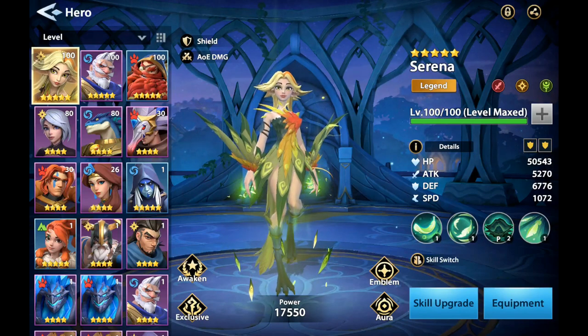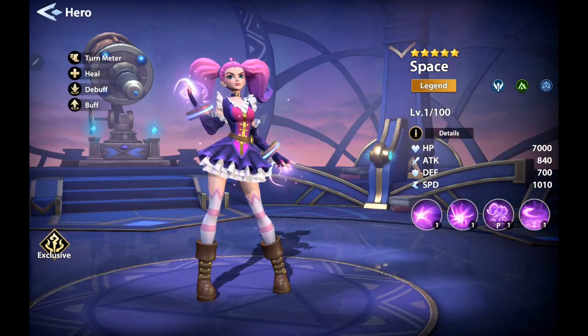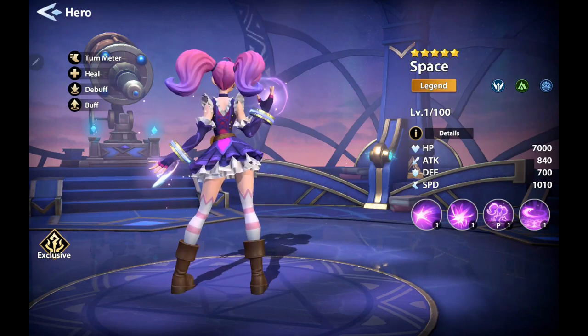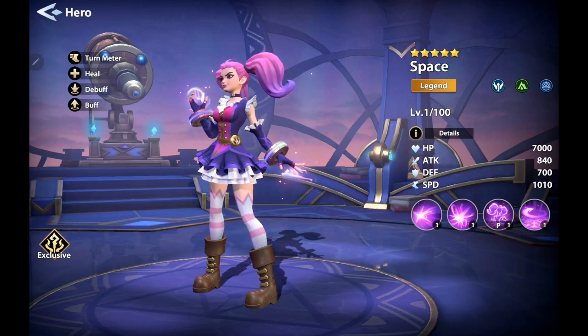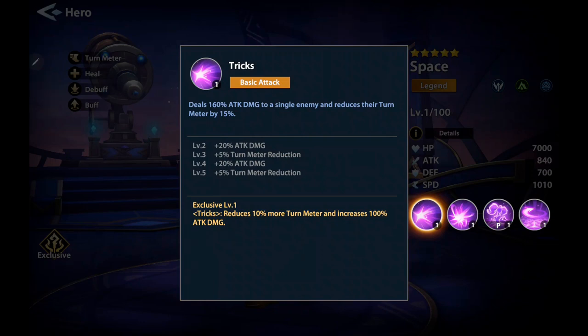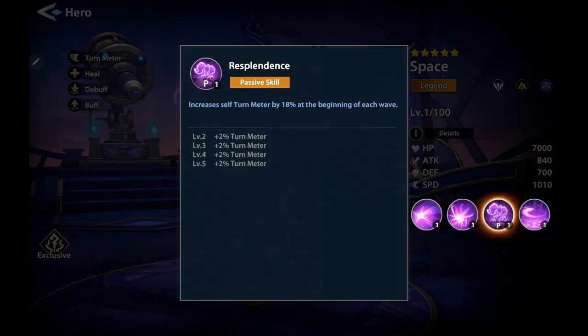What's really cool is that when you start up, you get quite a few quality characters just by playing the game. If you finish the beginner's challenge, you get Spase — this is her right here, looking stylish as ever. She's a Legend character, which is top tier in the game. That's her basic attack. Her active skill Nightmare deals 200% attack damage to a single enemy with a 60% chance to reduce their speed. Always love speed reduction in characters. Then there's the passive skill, which increases self turn meter by 18% at the beginning of each wave.